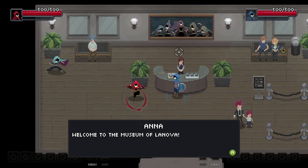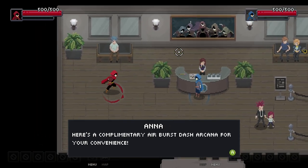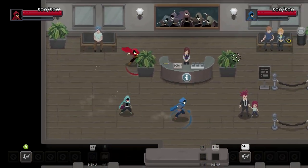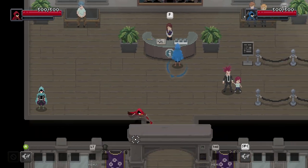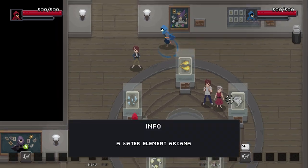Welcome to the Museum of Lenova. Here's a complimentary air burst dash arcana for your convenience — space or A. The Museum of your previous job! You guys don't know this but that was Mike's old job.